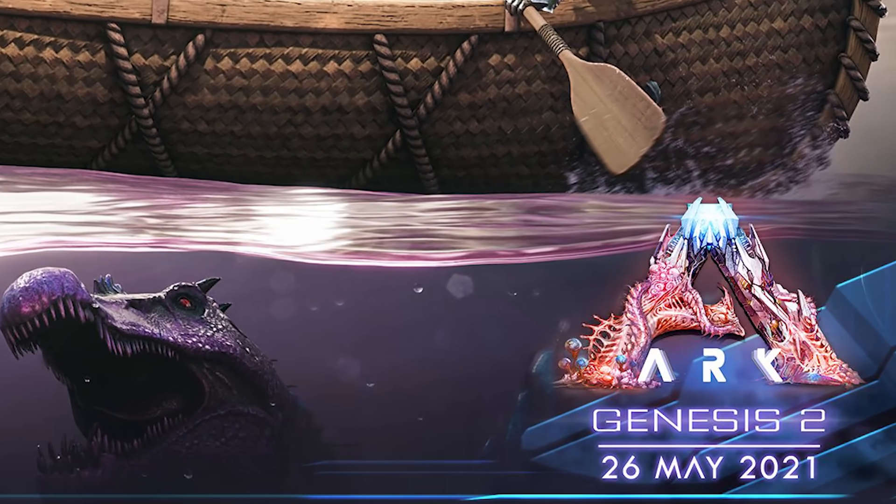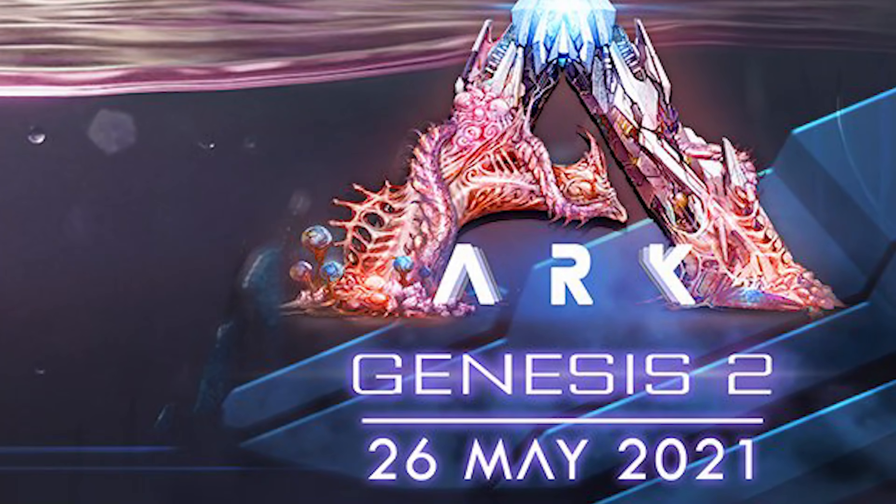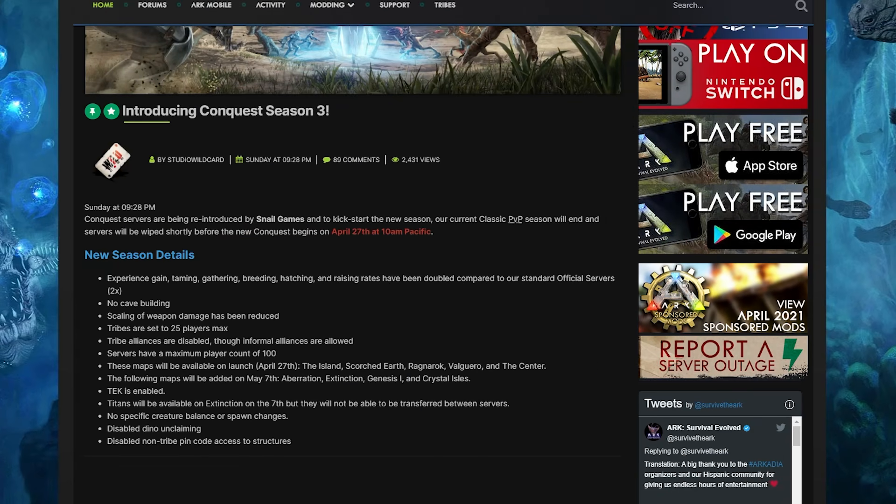Not long to go now. We are under one month until Genesis Part 2 drops — 26th of May, it's coming, as penned in on the logo on the artwork and every other piece of artwork for Genesis Part 2.